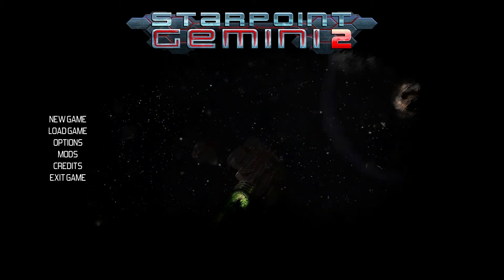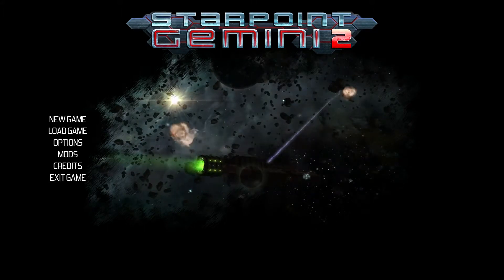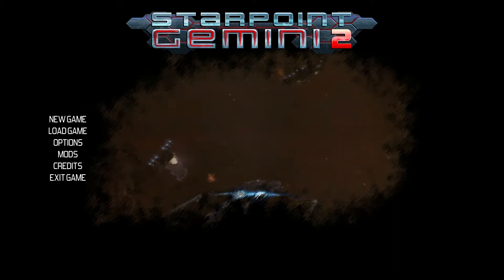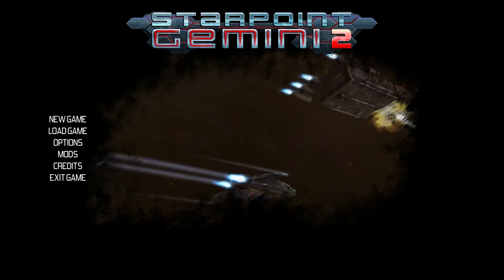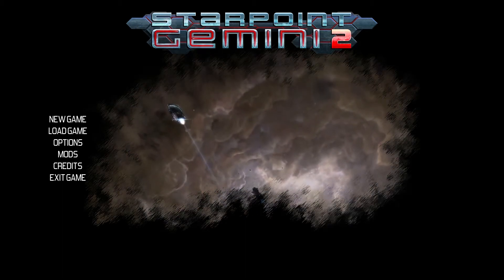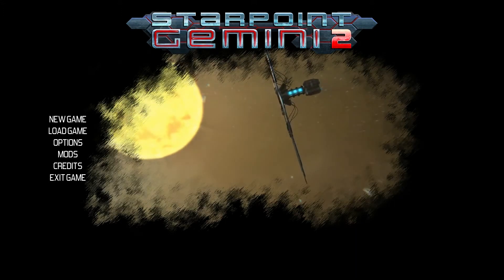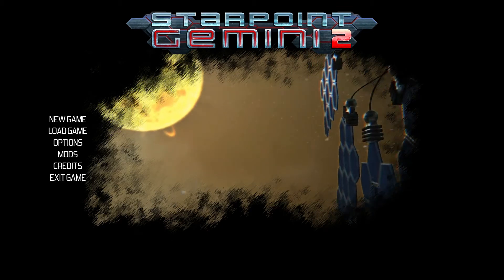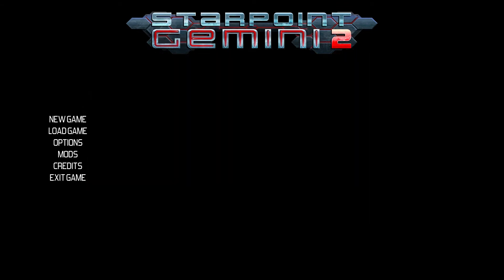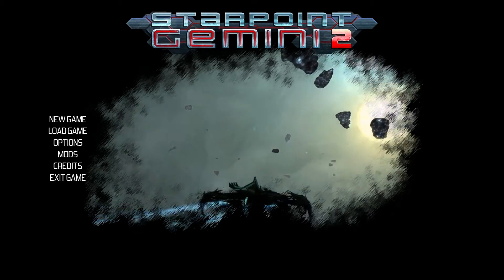Now, those things I've mentioned are all 'this might be a bug or might be my computer' situations. Let's get into things we know are bugs. Let's say you're in game, you shoot a ship, blow it up, and its corpse just keeps floating there at 0% health. That's obviously something wrong in the game. In that situation, send the bug report with the log and they'll look into it immediately. If it's something obviously in-game that you can recreate and know isn't caused by something external, by all means send a bug report.